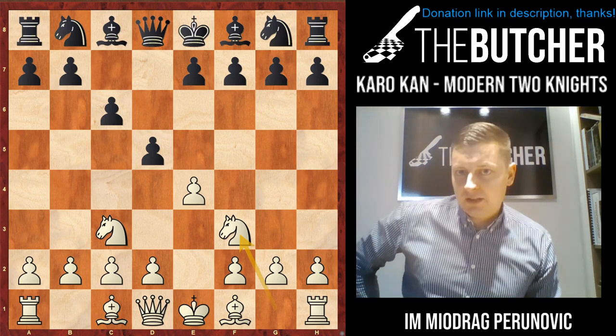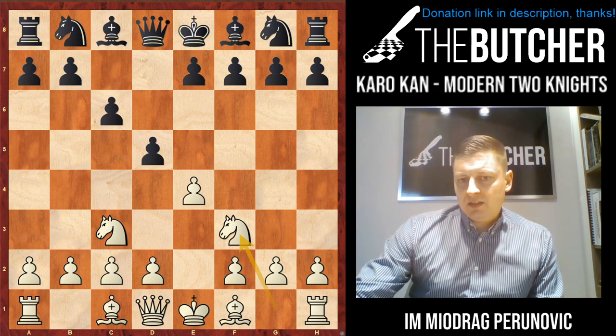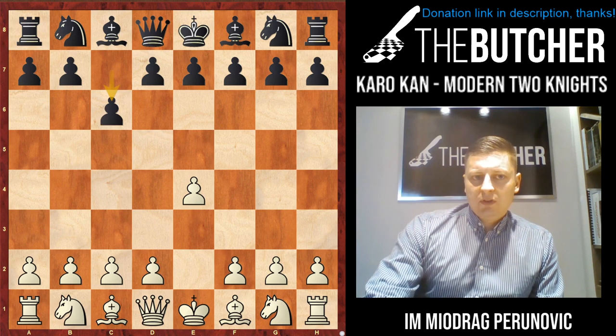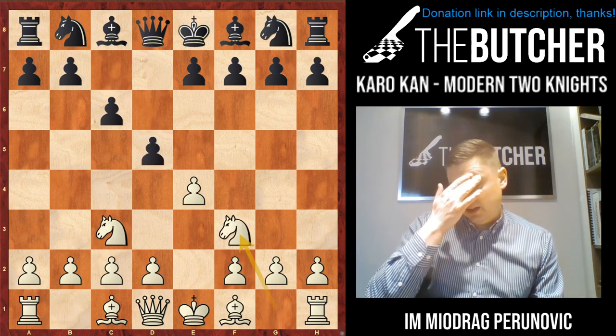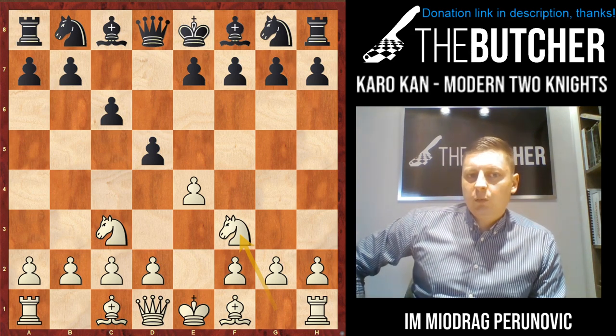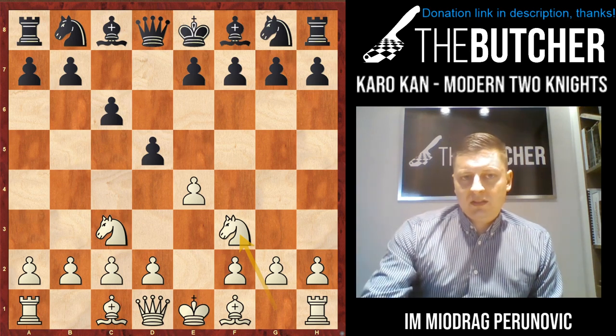Let's take a look at how we reach this position. After e4 c6, Nc3 d5, you play Nf3. Here Black has a wide range of possibilities. Let's get started with probably the worst one.